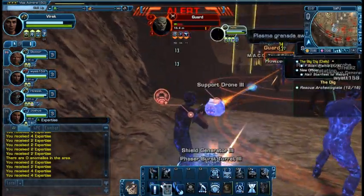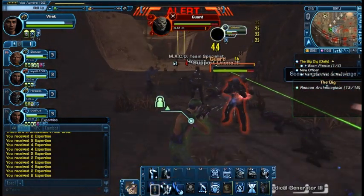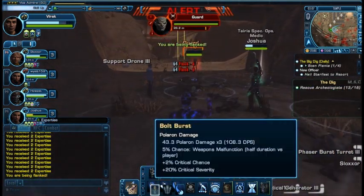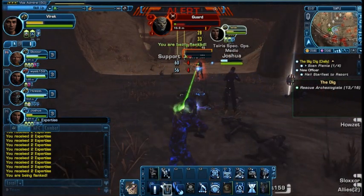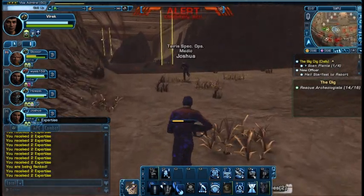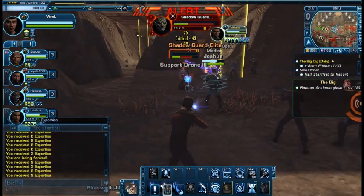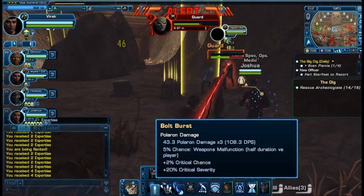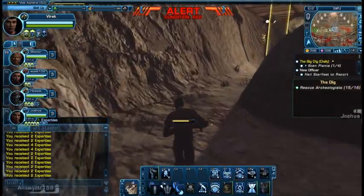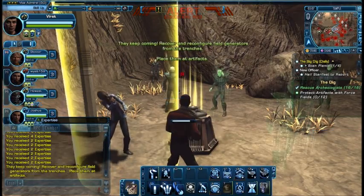We just found these guys that we have to rescue. One ran past the mines. There's one found in the mines. Got another archaeologist over here. Need some help over here. Down he goes. I've got the last archaeologist. Clear — go and grab the force fields.